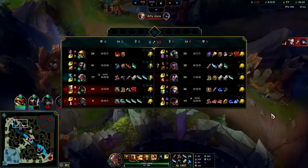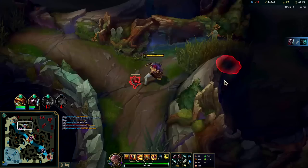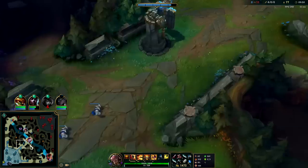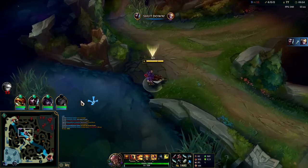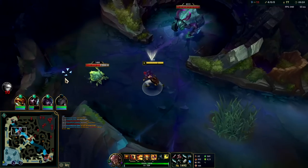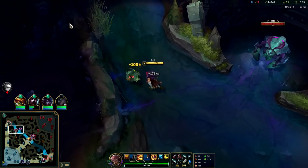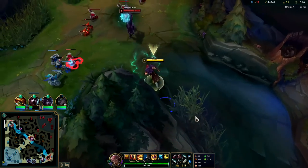He doesn't even know it — I'm hoping Shaco's Q is still on cooldown. It's probably not though. He knew I was there — he took it too soon before I could get there. Yasuo was looking for me. All right, we'll take Scuttle, it's whatever. We can get full BORK at this point — we'll be really strong then. I kind of want to try fighting him as is though — we're level up on him.